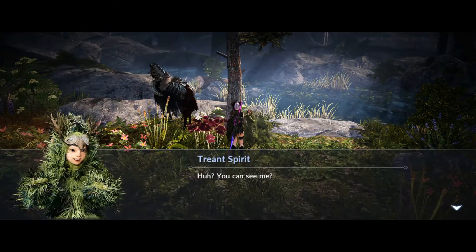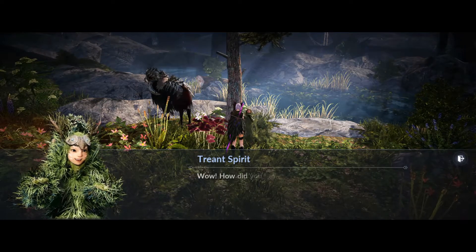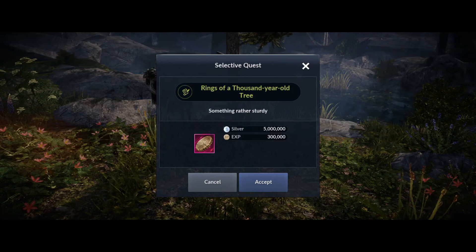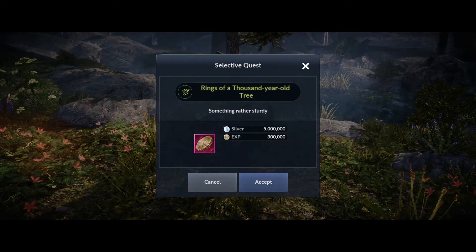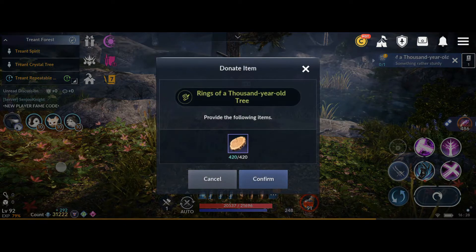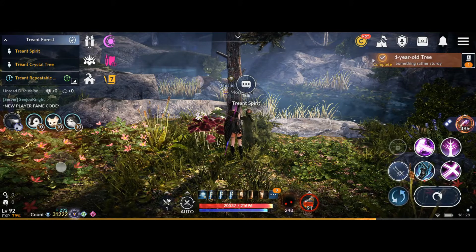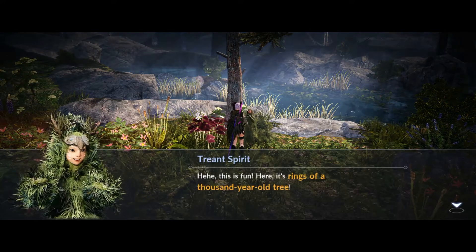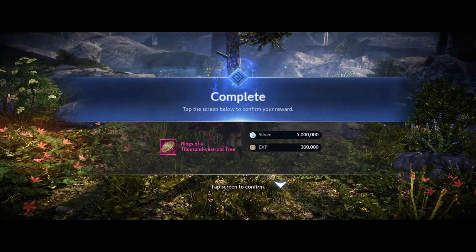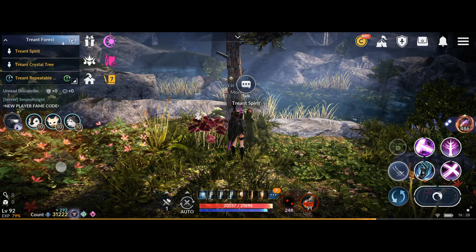This is Terran Spirit — just click, accept the quest first. Now we send the item: 420 strong lords, and we got it. We got the item — the 1,000 year old tree ring.